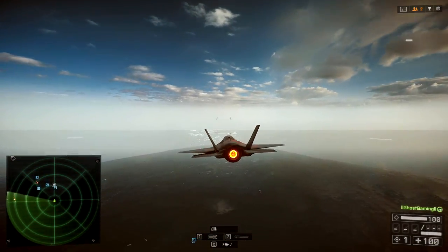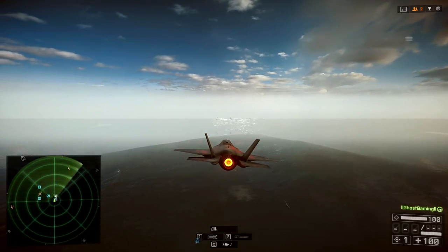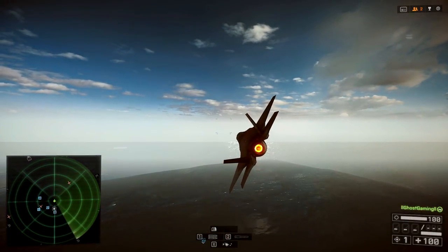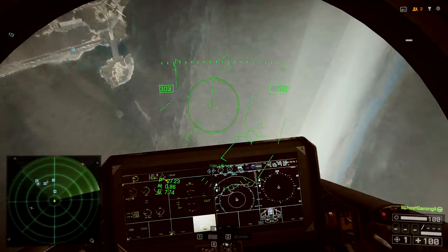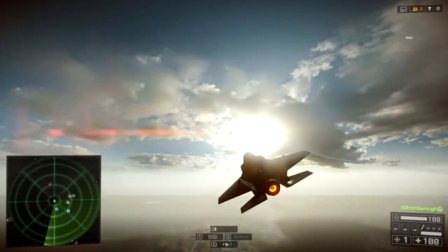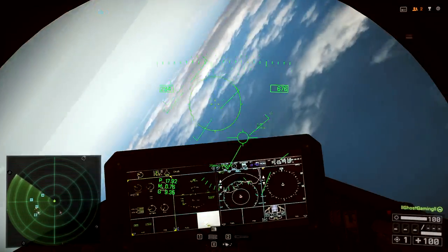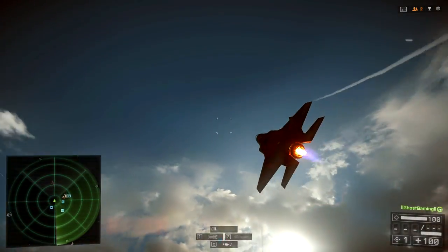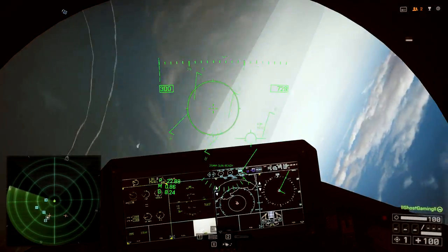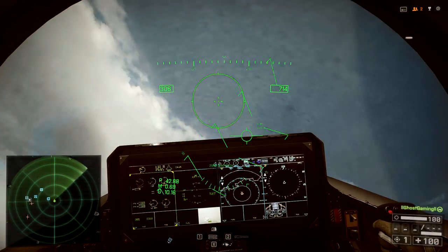You really need to yaw. It gives you more distance and allows you to turn tighter. Whenever you make a switch to the left, you're going to roll the jet left, pitch up, do your speed control, and also use left yaw. You can go in the test range and practice — holding down left yaw and getting used to switching in that direction.